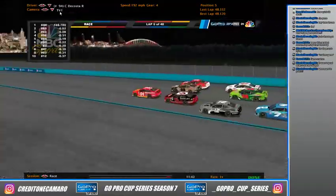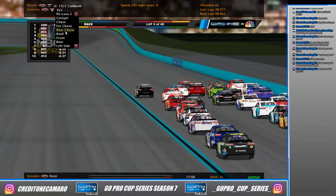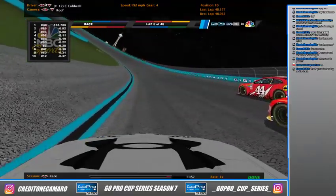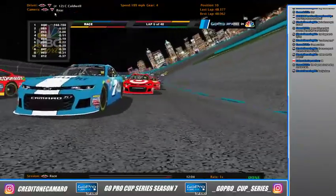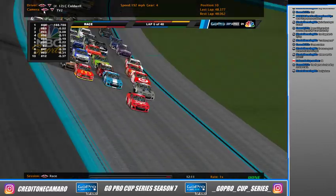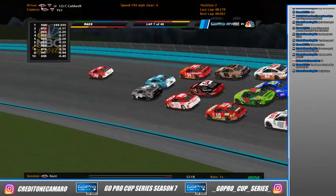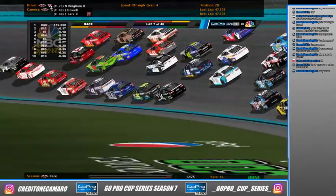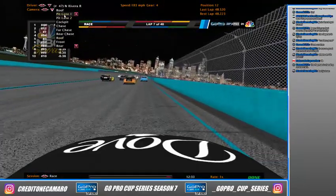The 94 of DaCosta is now out front but we're four-wide. Look at Caleb Nelson get pushed to the middle as Cameron Caldwell goes to the inside. Lara is again on the outside, holding on. He almost cleared the 94 on the entry to the corner — and he did. That 44 looks really fast up on the top. He holds the lead now as the cars have a seizure down the front straightaway. The 47 is caught up in the wall, forcing them five-wide to get around him.